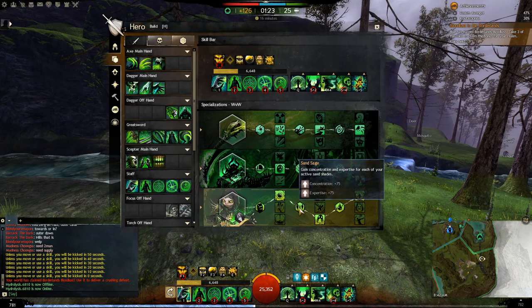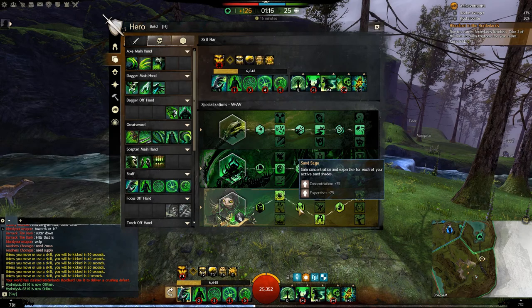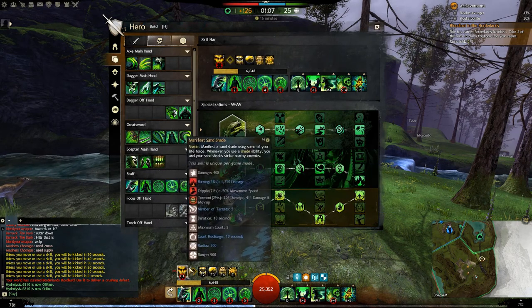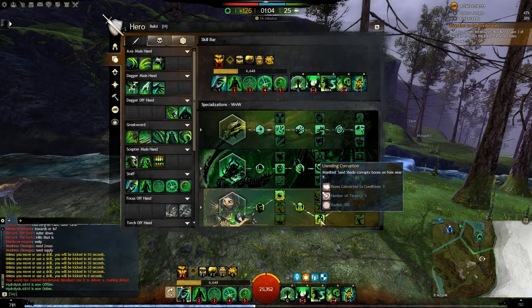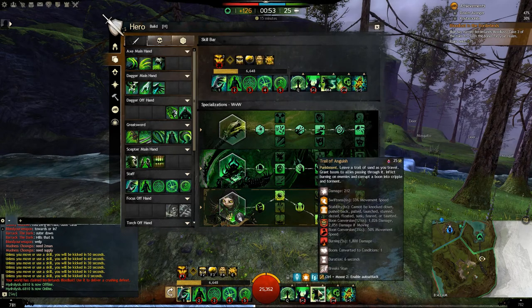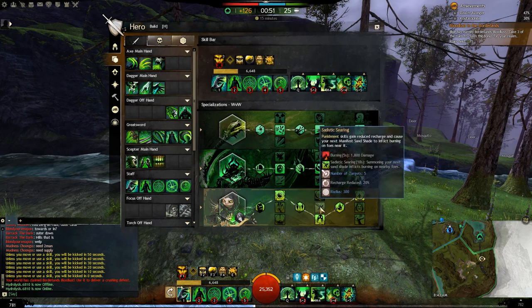We've got Sand Sage here, which gives plus 75 and 75, equating to 5% boon duration and 5% condition duration per shade. And Unending Corruption, which converts a boon to a condition on every F1 — so whenever you hit a group with F1, it converts a boon on each person affected. Another option is Sadistic Searing, which decreases the cooldowns of all punishment skills by 20%, which is significant since we're running four punishment skills.